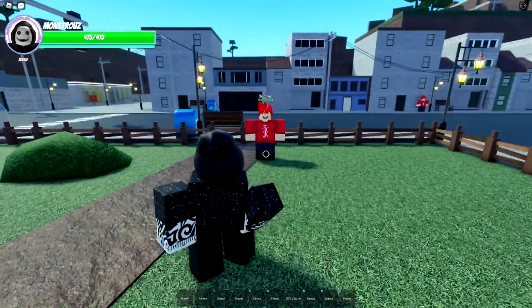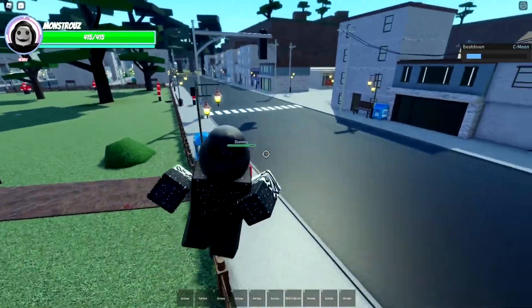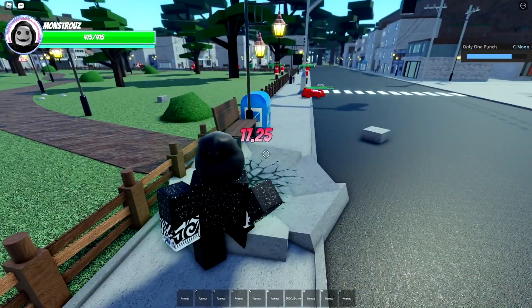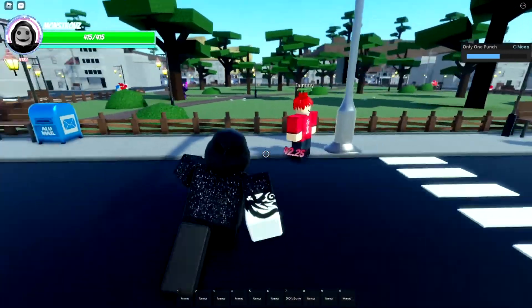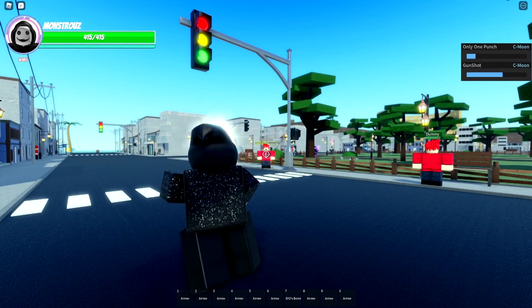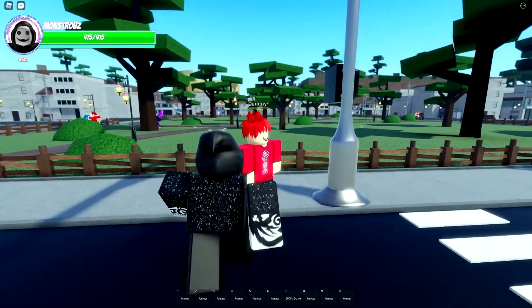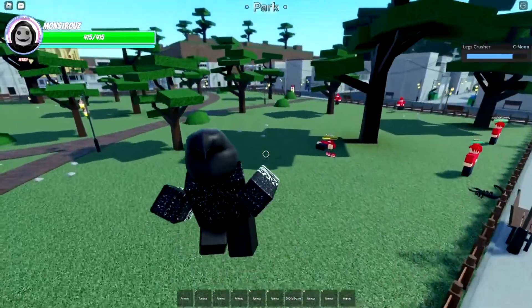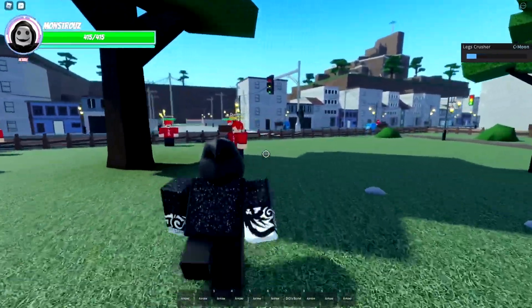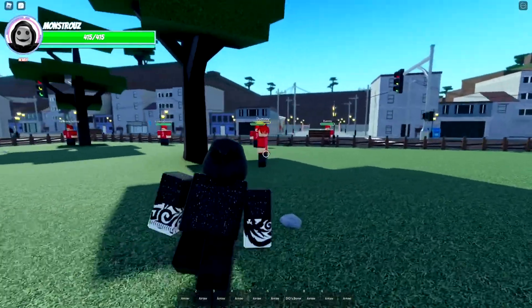We're going to test out the abilities without the stand. Our first move is E, which does 60 damage — pretty nice. Our second move is R, and as you can see it does damage once he comes back up. Then we have our T move, which is the gun. That does some good damage especially from long range. We also have our Y move — I didn't even notice it does damage once he gets back up. There's no G move or H move for this mode.